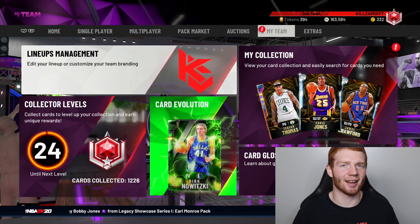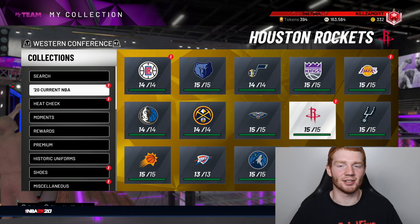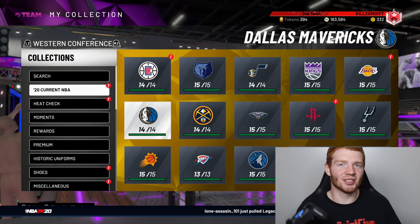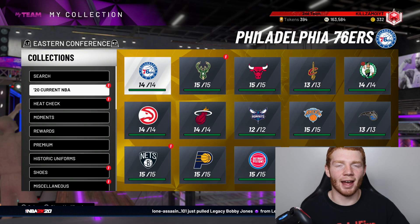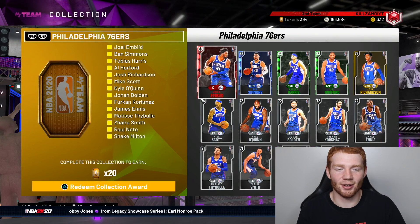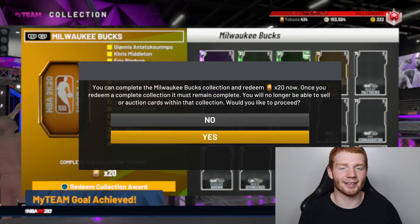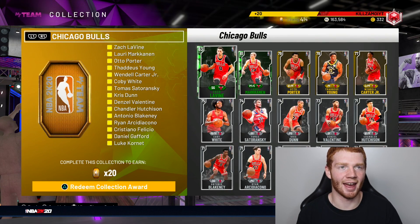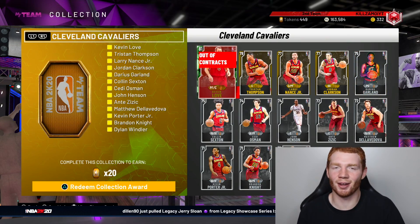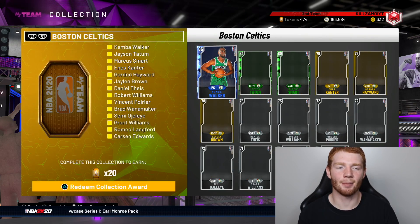You might be wondering how I have so many cards but not many tokens. The reason is I've literally got every single player in the current NBA collection but haven't locked them in — I wanted to bring you the most satisfying video of me redeeming everything and seeing how many tokens we get. We earn 20 tokens per team, and there are 30 teams in the NBA, so 20 times 30 is how many tokens we're getting from this.